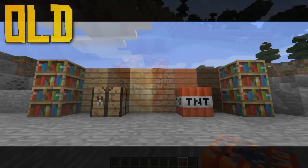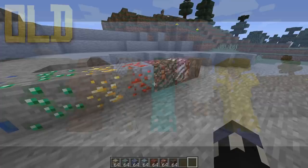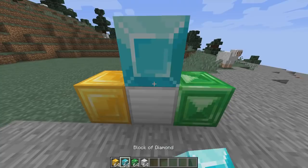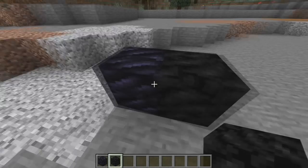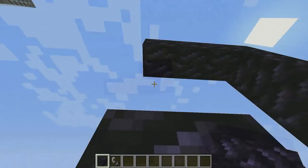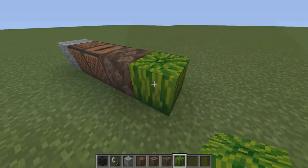Some textures have stayed relatively the same but have been enhanced to seem more vibrant, while other blocks have had an almost complete overhaul. Obsidian, at first glance, almost looks nothing like obsidian anymore. Many individuals have claimed that the new texture looks a lot more like a block of coal, rather than the classic texture we've come to know and love. The reason this block seems so different is because Mojang has decided to stray away from simple and flat textures, putting as much detail as they possibly can into each 16 by 16 block.